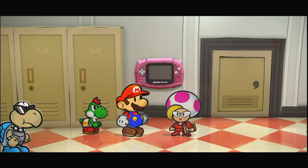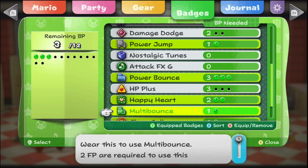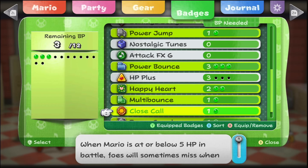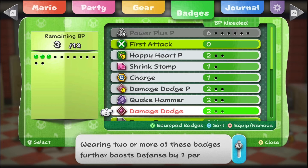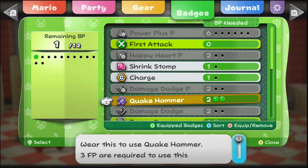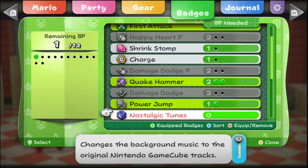We're healed. Let's go to badges. We have three more badge slots. I was thinking Damage Dodge, or Quake Hammer - let's go with Quake Hammer. We can do Charge or Shrink Stop but I don't think we need any of those. I think we're trying to save up for Power Plus P, so let's just keep those equipped. Ranked match!